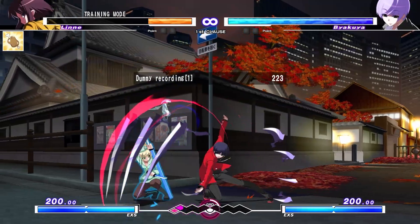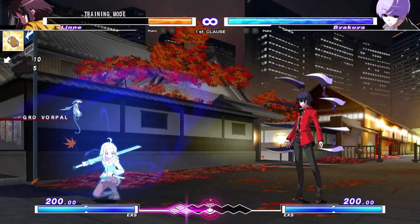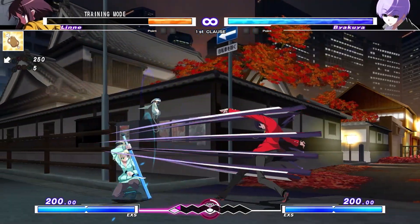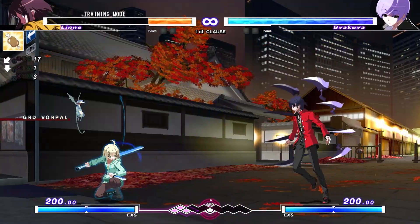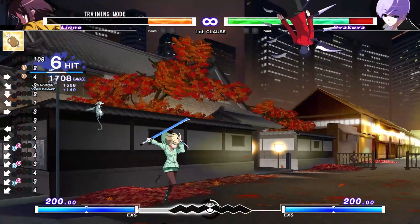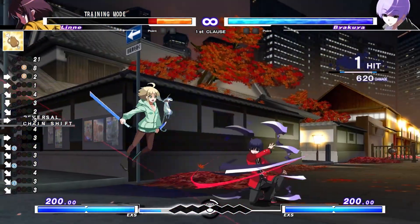Number 7: Mashing in blockstun. When you're on defense, mashing chain shift through your opponent's gaps can let you reversal out of their pressure. Make sure when you're mashing you're either pressing both A and D at the same time so that you don't get shield, or you're holding 2 or 3 while you block and then mashing D.